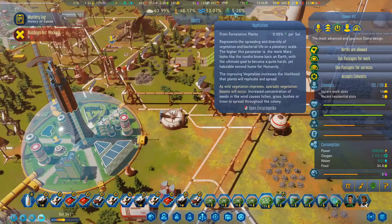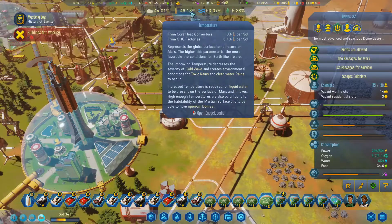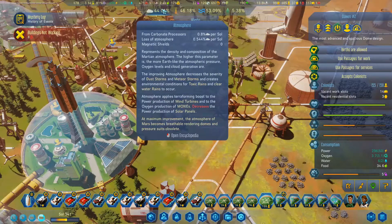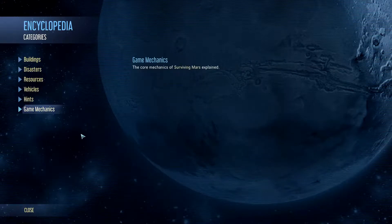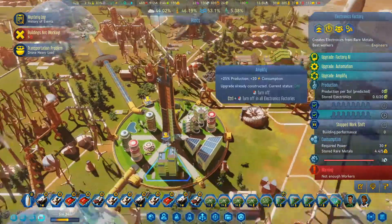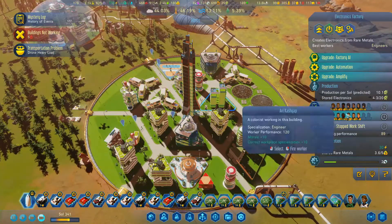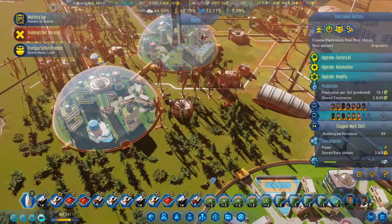Still getting inforestation, heat is okay, but we are still losing more atmosphere than we're generating. The higher we get the worse it is. So I really need to build that magnetic field generator, which means I was trying to get more engineers to work here. Got a lot of engineers in here.